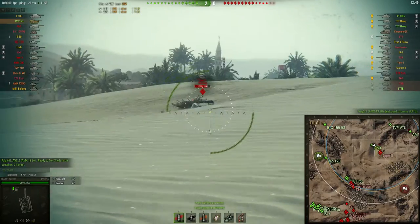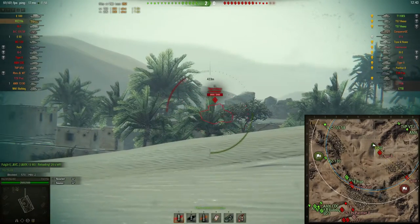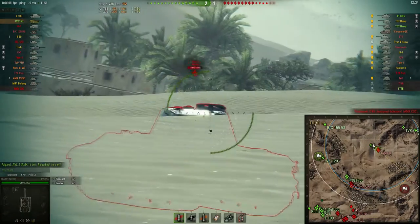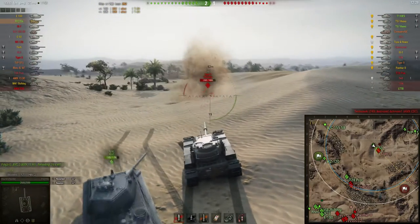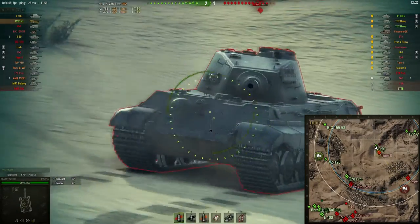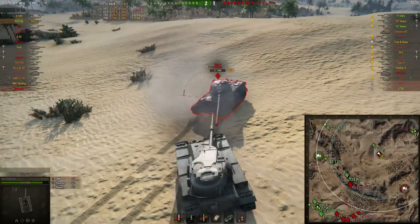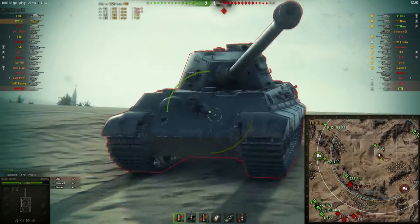I don't really pre-aim to engage this Tiger II but it bounces anyway. My shot must have hit his gun mantle or something, because there's almost no way it would have bounced off anything else. The Tiger II is still trying — respect to the guy — but this is not going to go well for him. There's also an E-50 behind me who's going to help. The Tiger II tries to angle his armor but that's not going to help against my gun, and we take him down.